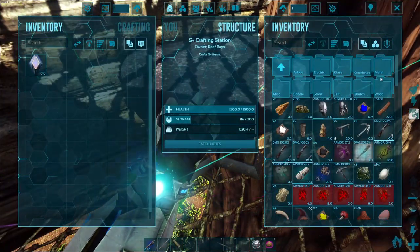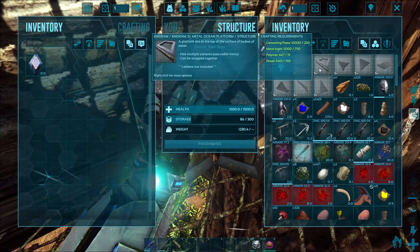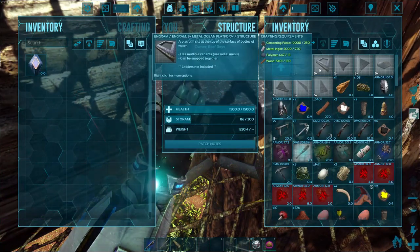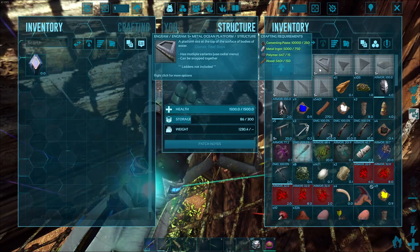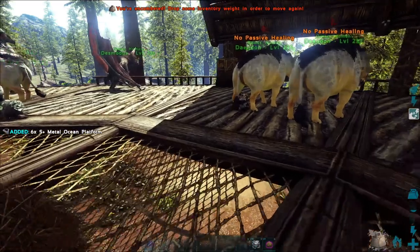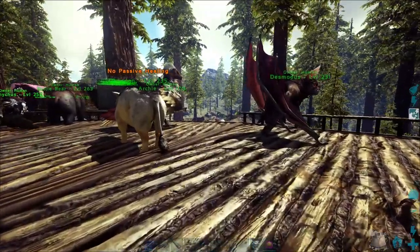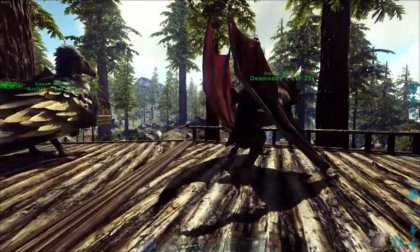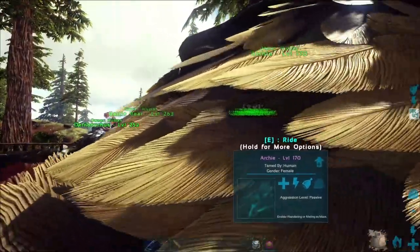I already got the stuff I need thrown in here. We're just gonna be going with the S-plus versions because they're smaller than the normal ones, and they also don't take stuff from Genesis. So we got our ocean platforms — now I'm over encumbered, but we got them. All that's left is to go place them where I want my base.